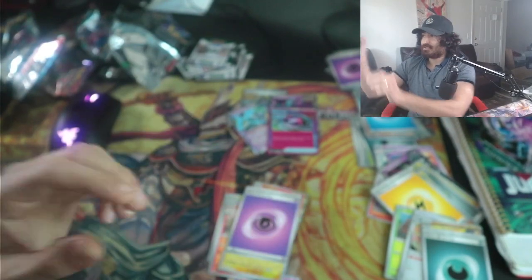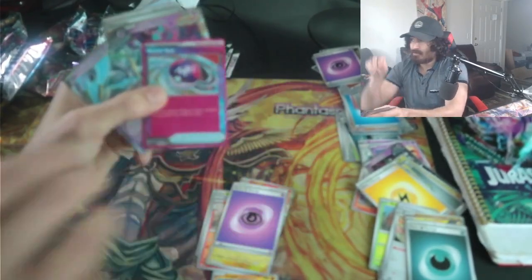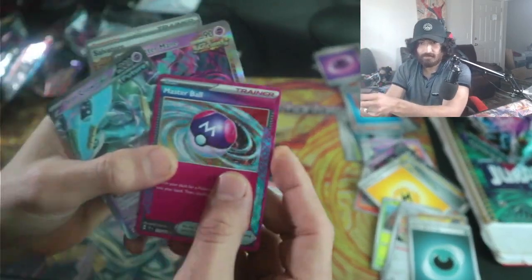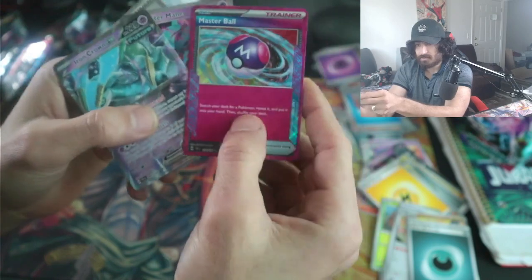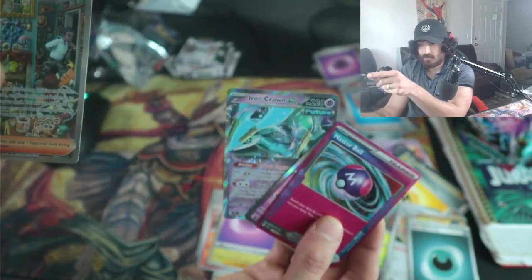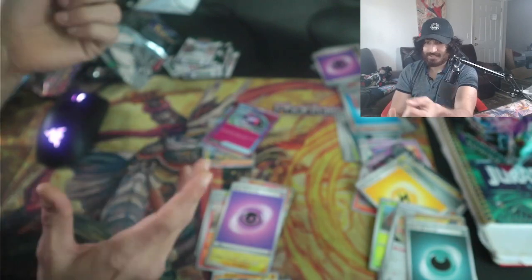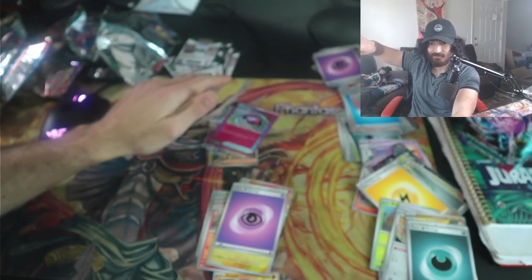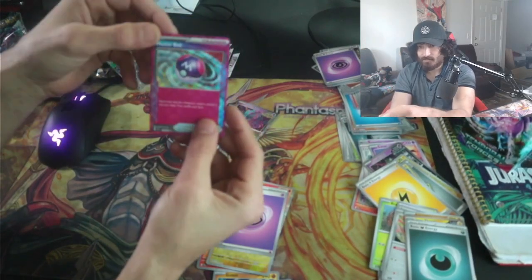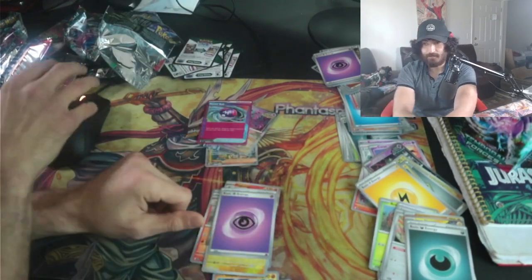Alright guys, that's it. As you can see, we got some nice pulls. Let's zoom in on what we got: one Master Ball — which lets you pick up any Pokémon you want — one Fluttermain, one Iron Crown, and one Galarian Salvatore alt art. That's it for me guys. Those are the pulls you're gonna find in Temporal Forces. It's an exciting set, there's a lot of good cards in it. A-specs are really nice to pull — Master Ball, we're not gonna be using it immediately but still nice. Leave your opinion down below and I'll see you guys next time.